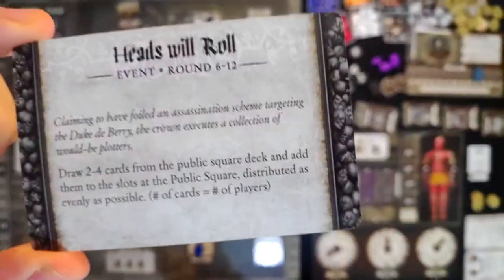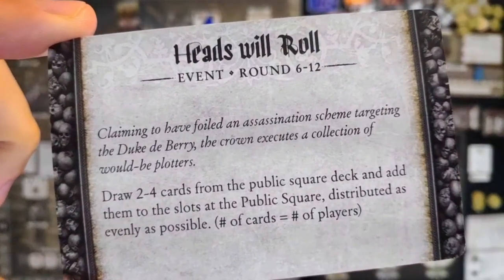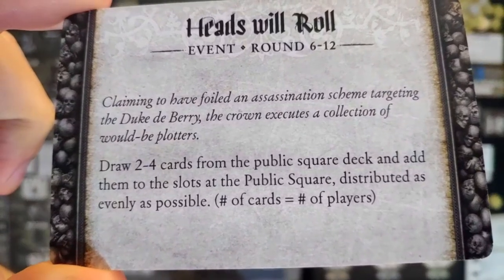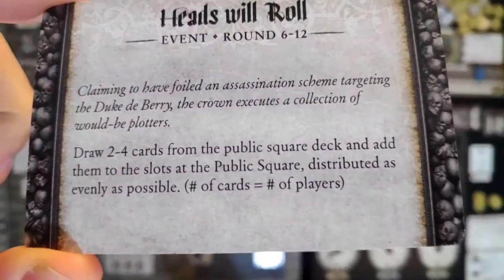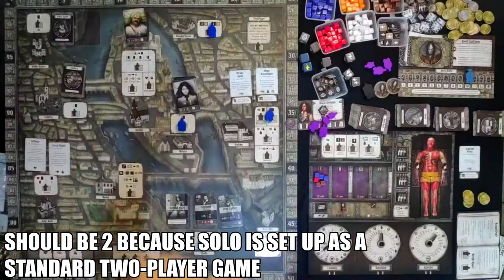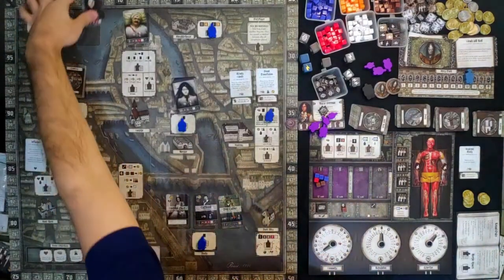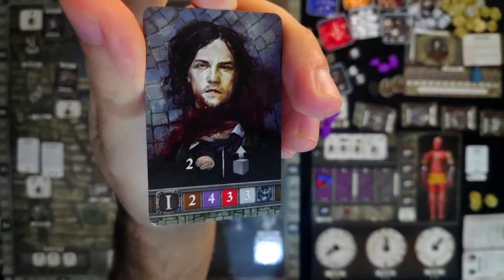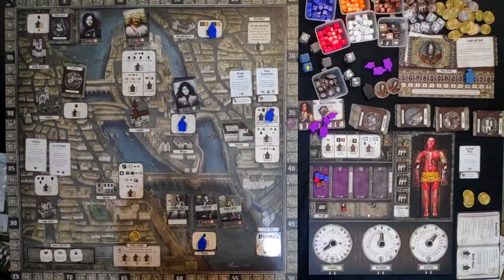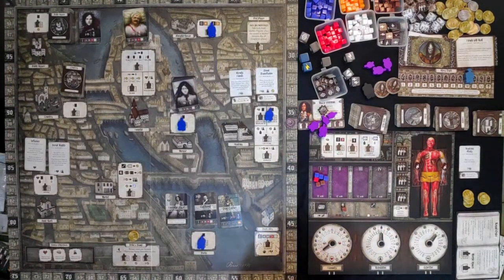Round 7 event: 'Heads Will Roll' — claiming to have foiled an assassination scheme targeting the Duke de Berry, the crown executes a collection of would-be plotters. Draw 2 to 4 cards from the public square deck and add them to the slots at the public square, distributed as evenly as possible. Since we're just one player, we will be getting 1 card. These are very fresh would-be assassins that were decapitated — we need to get there and pay 1 coin to bribe the executioner.